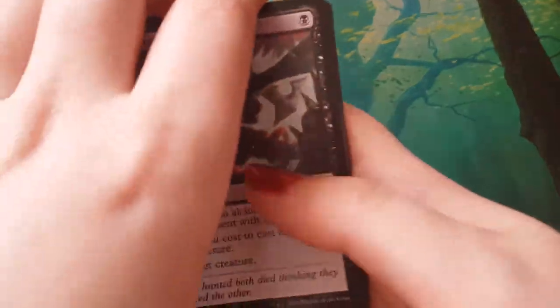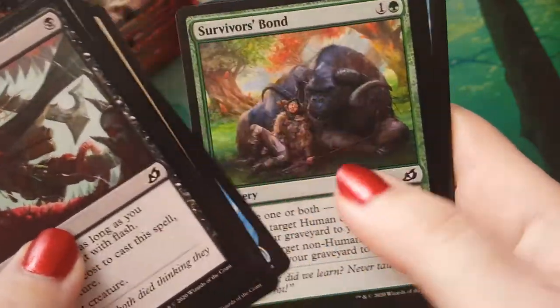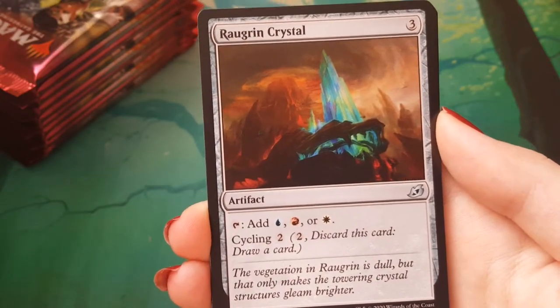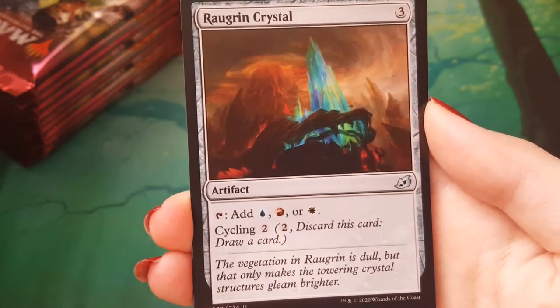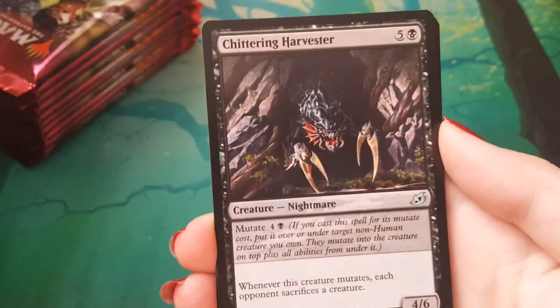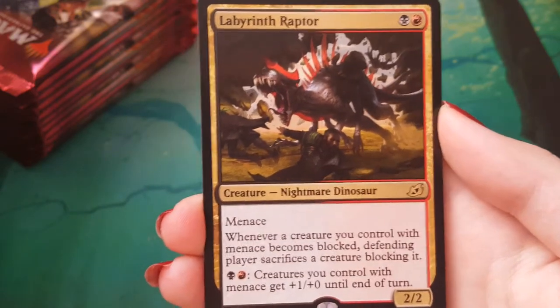We're at four mythics, one of them foil, so I could kind of expect a few more non-foil mythics. Maybe, and that would be great. Reconnaissance mission — I can never say this one. Ragwing Crystal? The cool looking one. Chittering Harvester. Labyrinth Raptor. Damn, he's a scary boy.